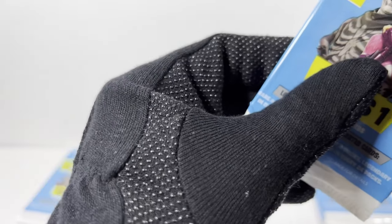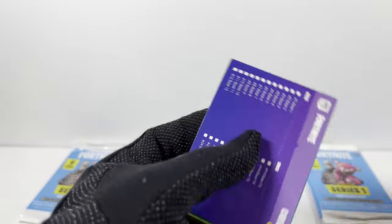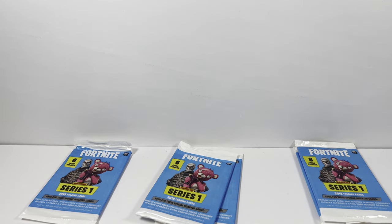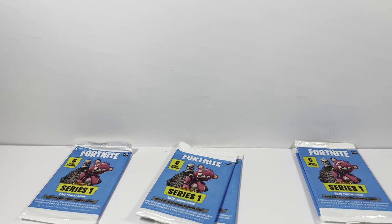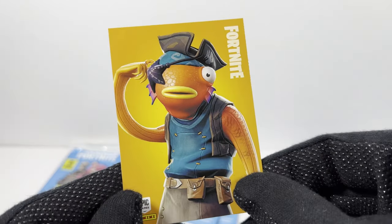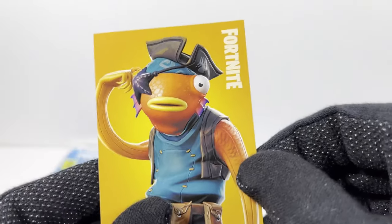Pack 19. No foil card — bummer. Dupe of a checklist, that's always brutal. I think there's over 150 cards in here, so it'd be nice to get the other checklists. The saga continues with these guys. Another one of these cards. Looks like this guy's different — the male version of that Star Spangled one, Star Spangled Trooper. Here's a dupe glider card — Snow Squall. Here's a fun one — I think this is Fish Sticks. Pretty unique looking character. I think they've done a few different types of him.